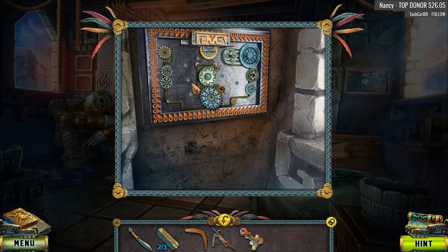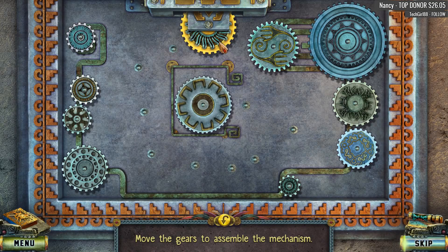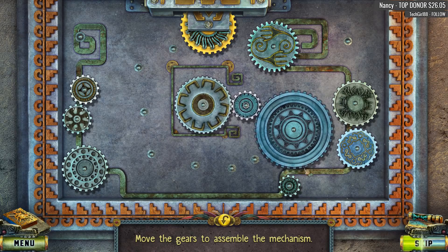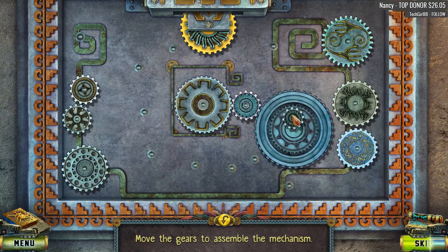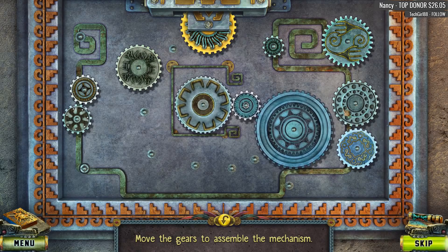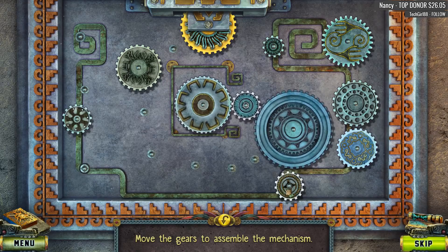Here we are. Wet purple thing. Move the gears to assemble the mechanism. Interesting, very very interesting. Looks like we're going to try to... Hmm. Very, very interesting. No, that doesn't look like that's working.